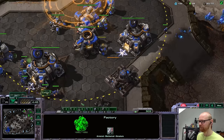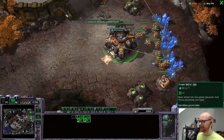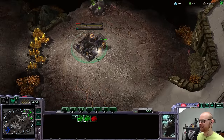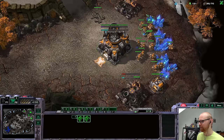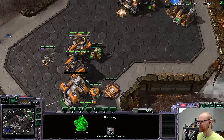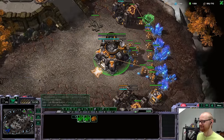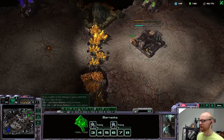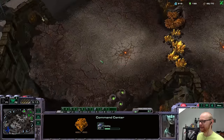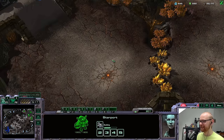I'll drop another scan to see the positioning of his army — looks like he retook the gold base, so I'll go there with my army. He has one tank over there — actually one more than I realized. Now he's scanning me back. I'm only scanning because I can't drop mules, and scanning is expensive. These two banshees are going to pop off — he's going to lose a tank instantly and a lot of workers.